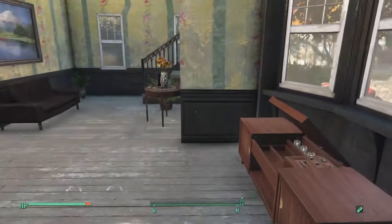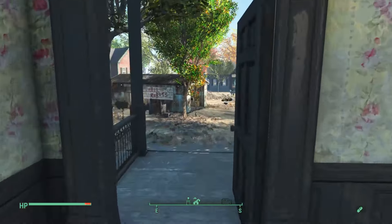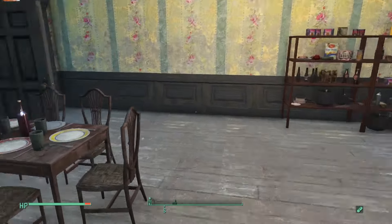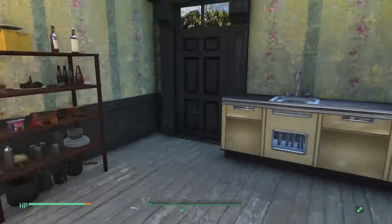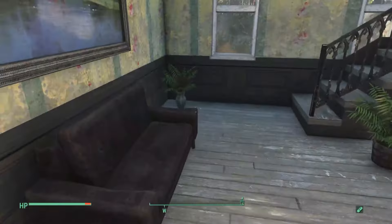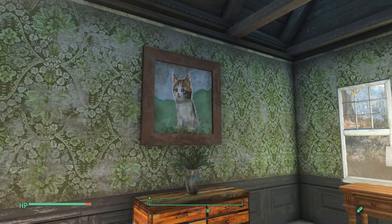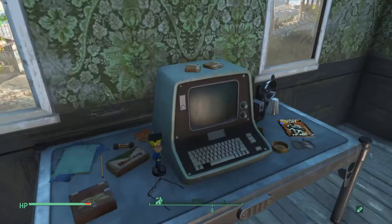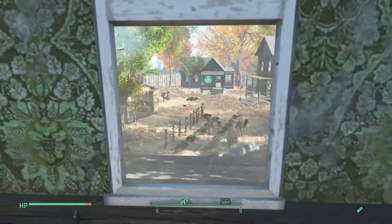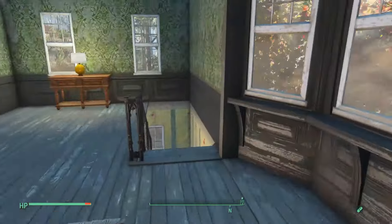I haven't put any TVs in this settlement mostly because I like the idea of it being a quieter, more rustic neighborhood where they listen to the radio. We've got a nice table setting and a simple kitchen with pantry items and nice paintings on the wall. Upstairs it's split living — a bed here, some nice furniture, a picture of a kitty cat, and a desk. There's another bedroom in here with a nice view out the window. That's house number four.